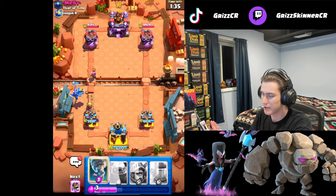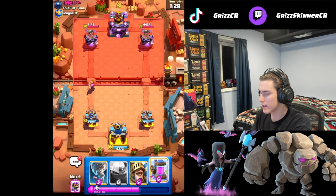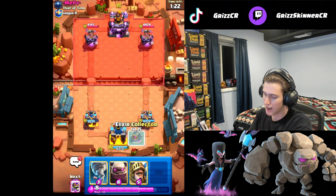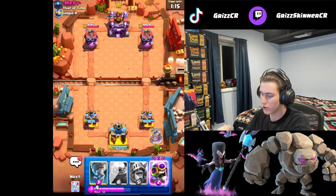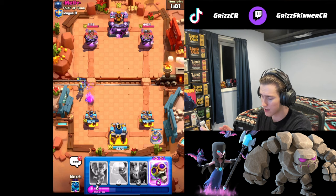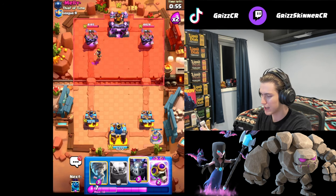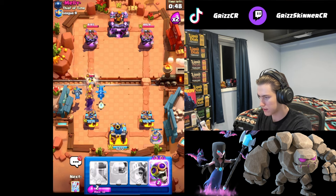I hate playing into the meta — I like playing Golem, I like playing my heavy decks. I'm trying Mortar out too, doing a lot to diversify my portfolio. I understand I can't only play Golem, but I love it and I wish it had a place in the meta. Right now feels like a time you can get away with it since people aren't running hard Golem counters. This deck does really well against Pekka if you play correctly — we beat it earlier so you already saw that.